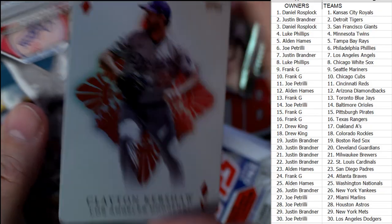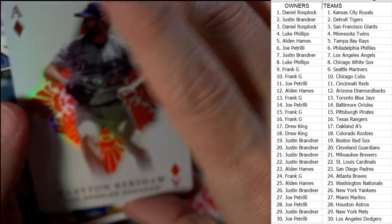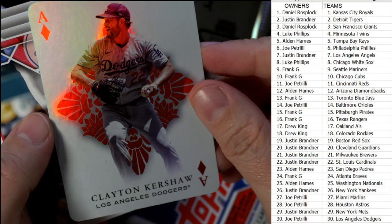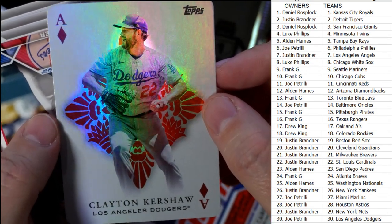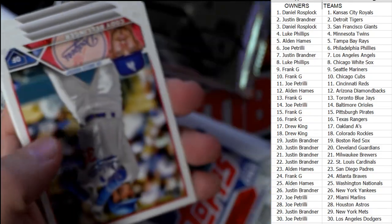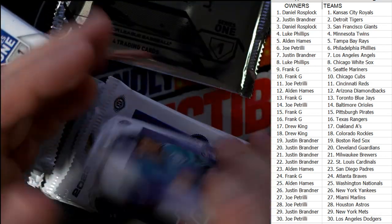Wow, look at that — that's a dope card, nasty! And that's got the purple back. They come in different parallels and the purple back — I believe there's like 500 copies of each, although it's not numbered to 500. I think it's 500 of each player. This one's going out to the Dodgers — Joe Petrelli, you got the Dodgers. Congrats!